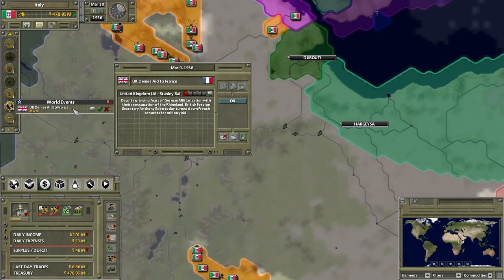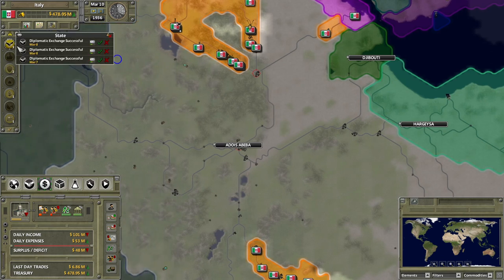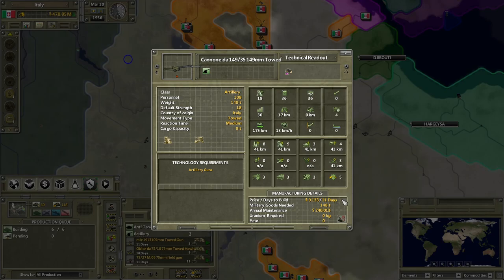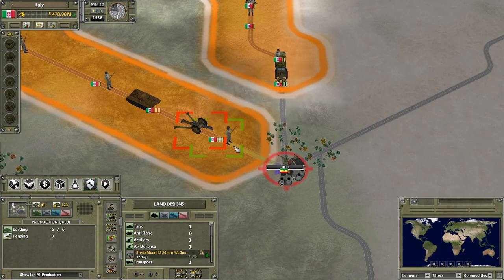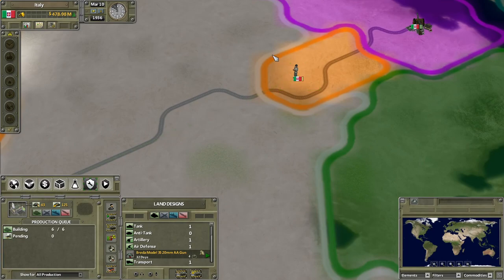The UK denies aid to France. Despite growing fears of German militarization with the reoccupation of the Rhineland, British Foreign Secretary Anthony Eden has turned down French requests for military aid. I will crush France. We got some fighting over the next town going on - artillery has opened fire already, the infantry's moving in. This should be an easy takeover, that's for sure.